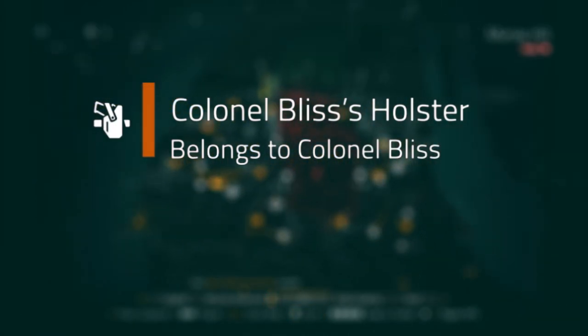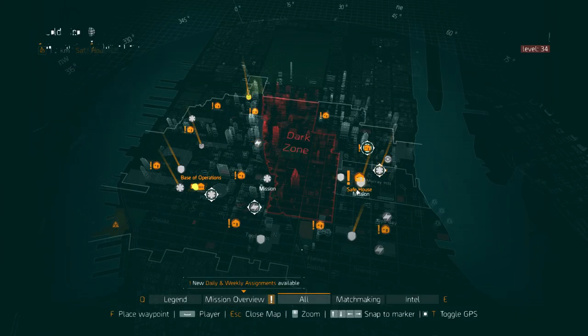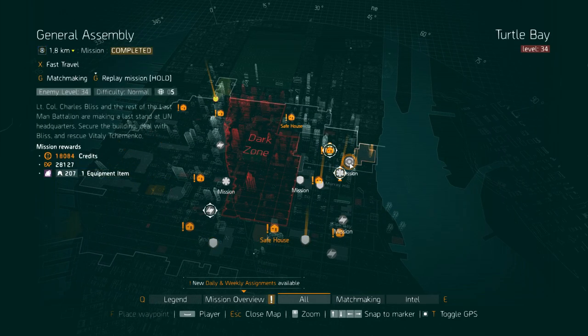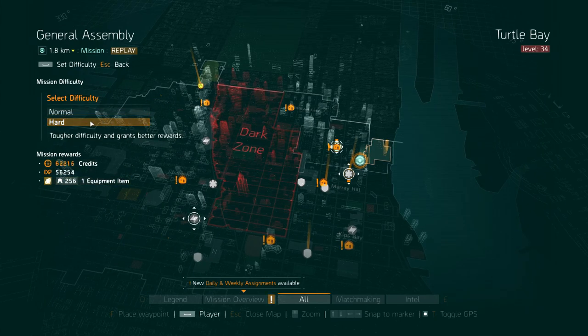Obviously this drops from the Colonel himself in the General Assembly mission on Challenging mode. Currently, however, there is a bug as the mission itself can't be run on Challenging mode, but Massive are working on a fix. This can also drop from Field Proficiency Caches and Survival Caches.